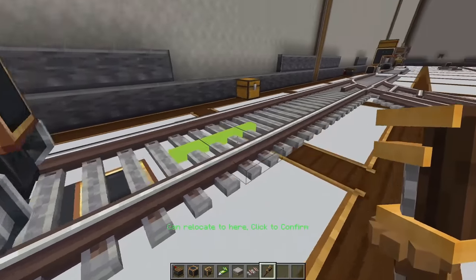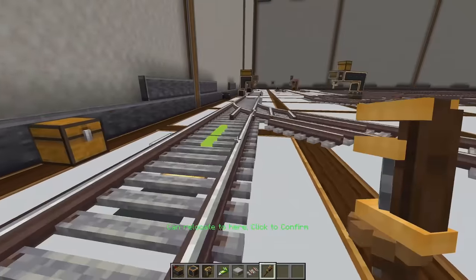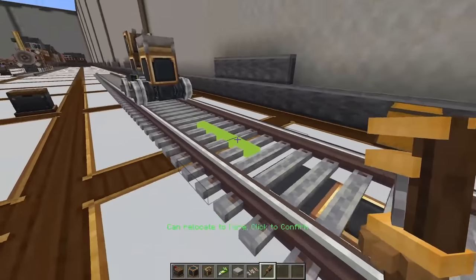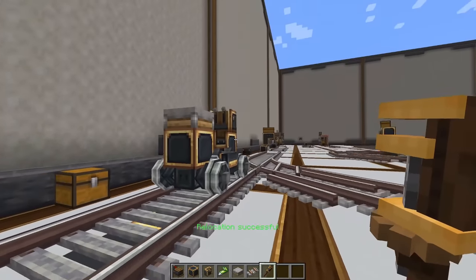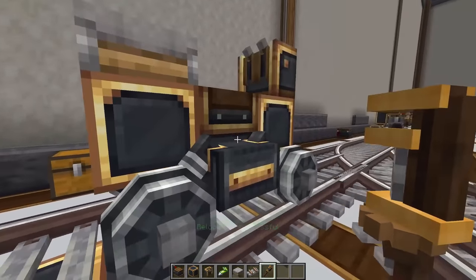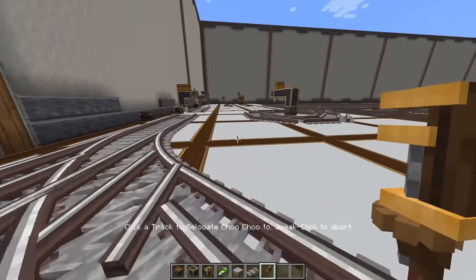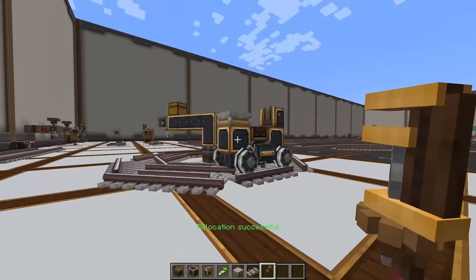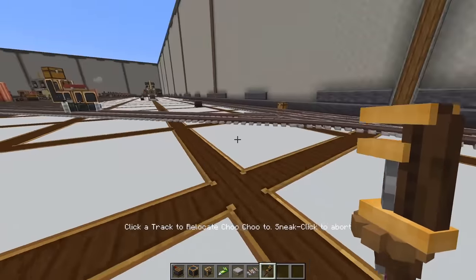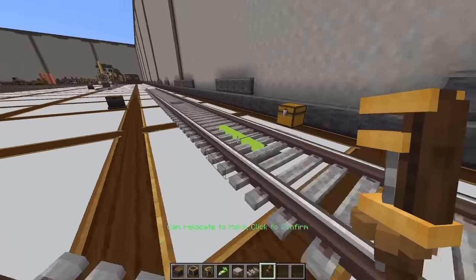Once your train is placed, right-click it with a wrench and select a spot on your track to reposition it. The direction you're facing determines which way is forward. This doesn't even have to be on the same track — you can run over to a completely different track and place your train there, making it a very convenient way to relocate your train wherever it's needed.